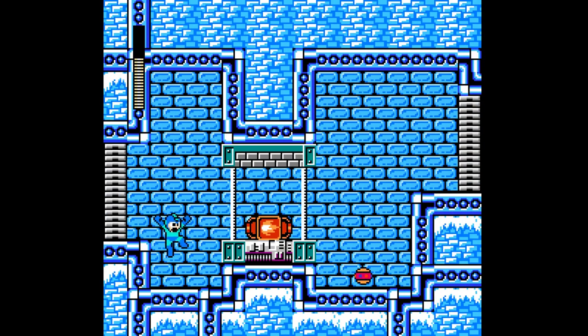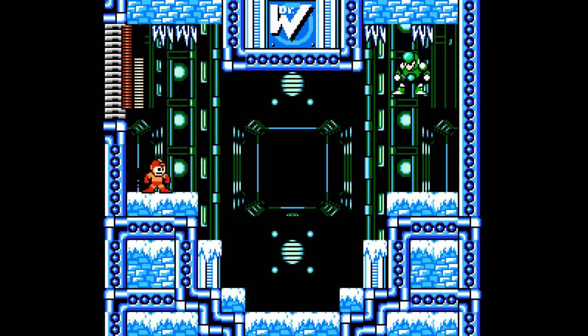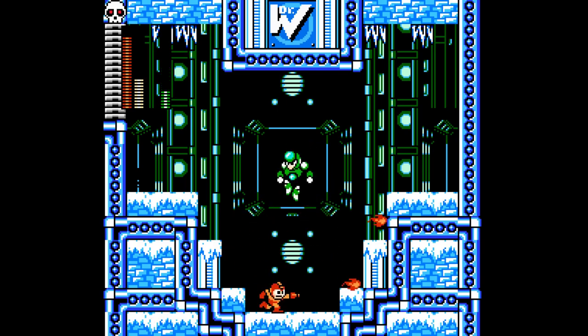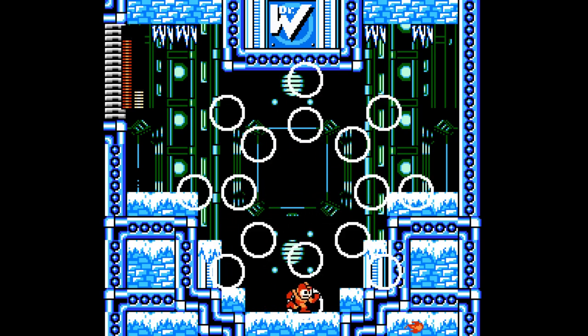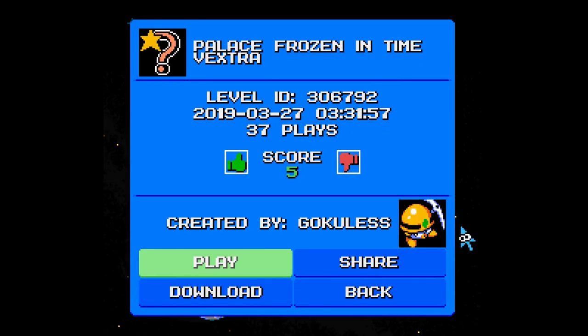This is the checkpoint room for the boss, I believe. Here we are. We've now done the whole complete stage. Let's try and beat this guy with the new weapon we acquired. It deals two damage per shot, but if you're close to the boss, all three shots hit at once and you deal six points of damage. Pretty neat. We've now played through Palace Frozen in Time for the third time.